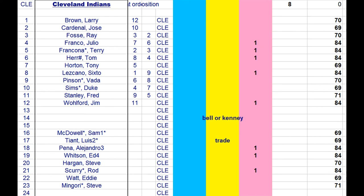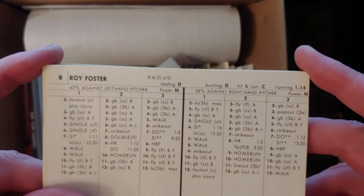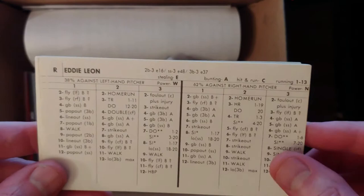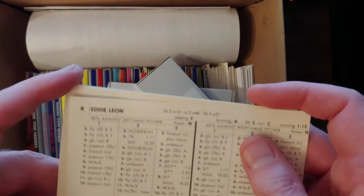Rich Hand is available with a 3.83 ERA — not bad. Roy Foster is an outfielder who could replace Lescano — a lot of power, right-handed batter, 23 homers in 477 at-bats, that's pretty good. Eddie Leone — a little infielder, he's okay. We can be a little more picky in 1970 because there are 64 more players in this box, so the pool is a bit bigger than the 69 pool.